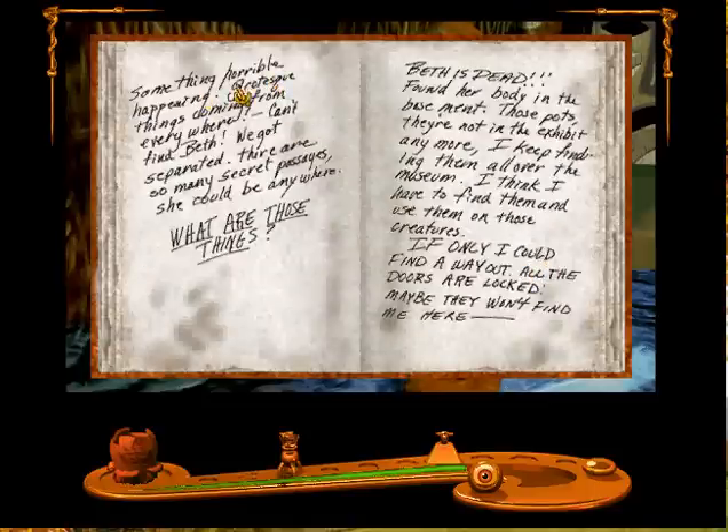Oh dear. Something horrible happened! And apparently they got separated. Beth is dead — found her body in the basement. Oh dear. Those pots are not in the exhibit anymore. I kept finding them all over the museum. I think I have to find them and use them on the creatures. If only I could find a way out — all the doors are locked. Maybe they won't find me in here.